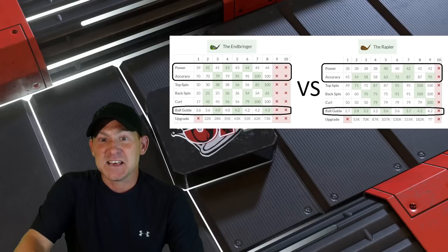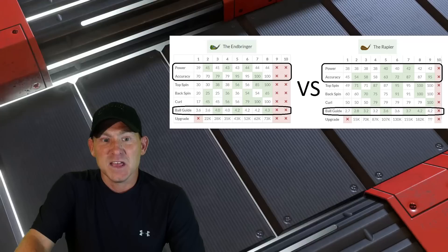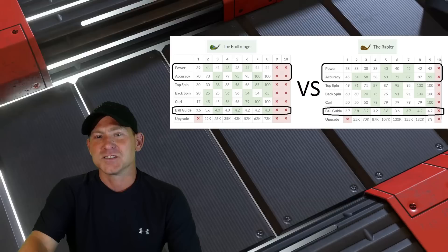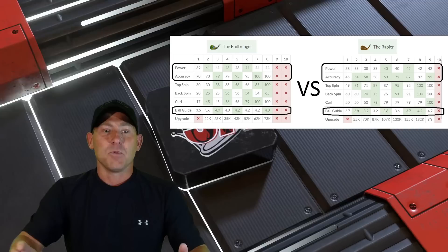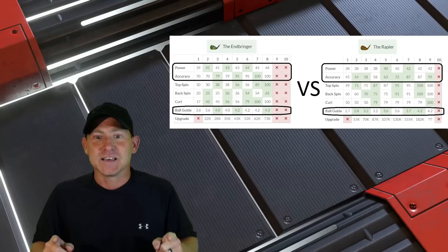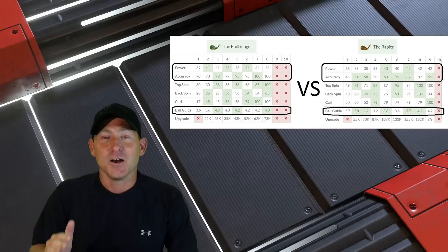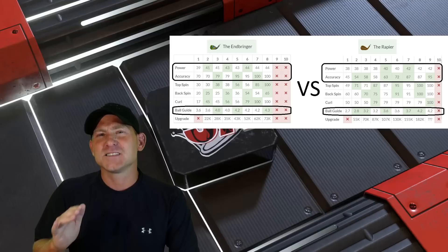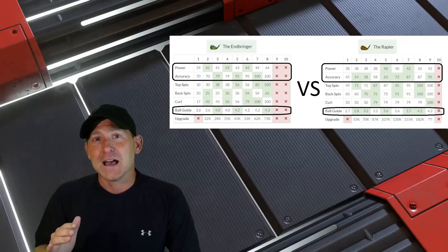For accuracy, we unlock the Inbringer with 70 accuracy — it takes until level six before you get that out of the Rapier. By then you're probably already at a level three or four Inbringer with more accuracy. By level five Inbringer you get 95 accuracy that you don't see in the Rapier until it's completely maxed out. For ball guide, we unlock the Inbringer with an amazing 3.6 ball guide. We don't get that from the Rapier until level five. We get 4.0 at level four and 4.2 at level five — that's the magic number.